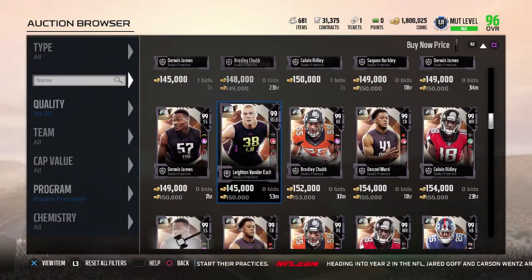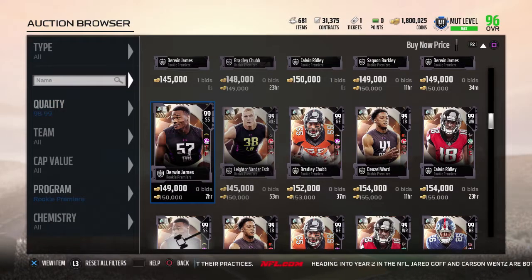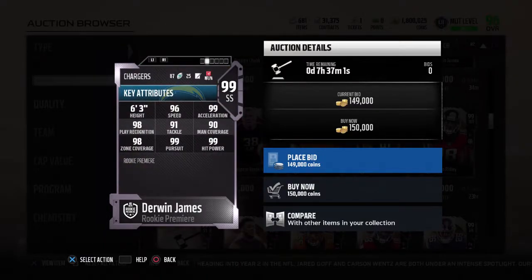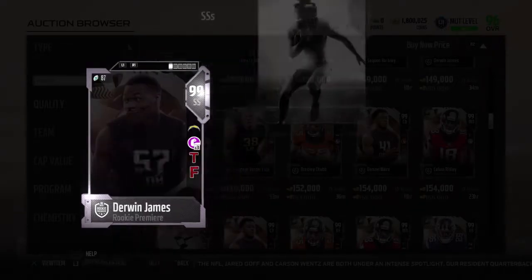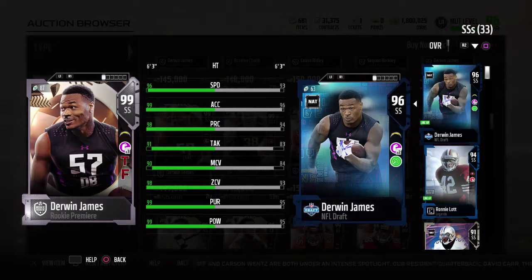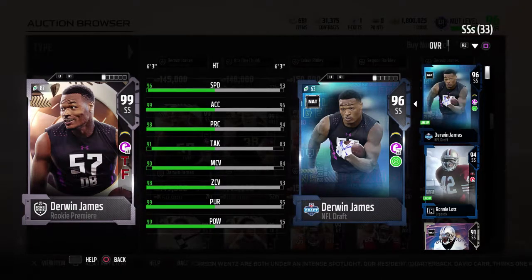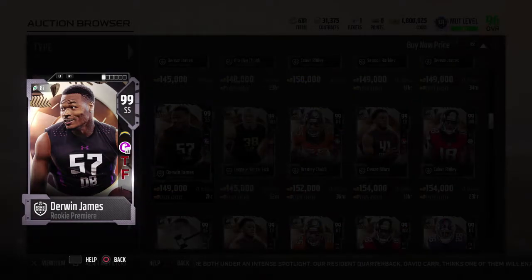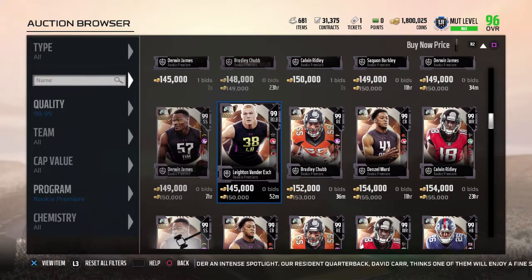The man, the myth, the legend — the guy I complained about so much with his rookie card: Derwin James. Physical Front times three, Tip Drill, and Footsteps. 99 overall, 96 speed, 91 tackle, 90 man coverage, 98 zone and play recognition, 99 acceleration, pursuit, and hit power. Comparing him to his draft day card, it's better. But personally I'm just not a fan of Derwin James in Madden 18 — unless he plays differently in 19.